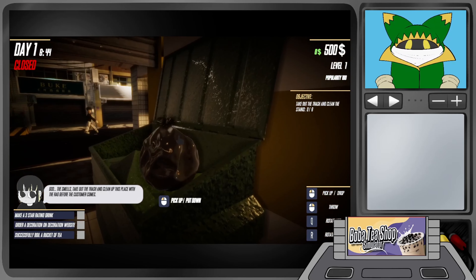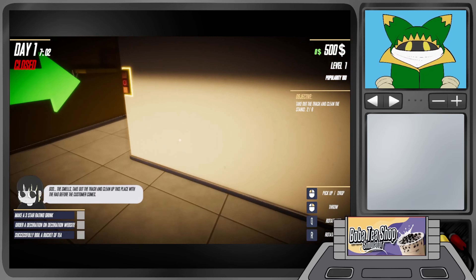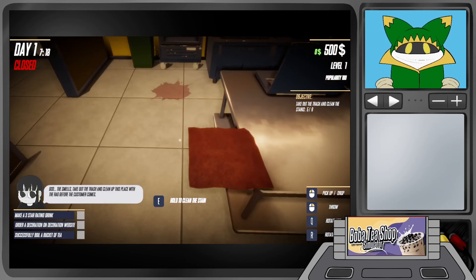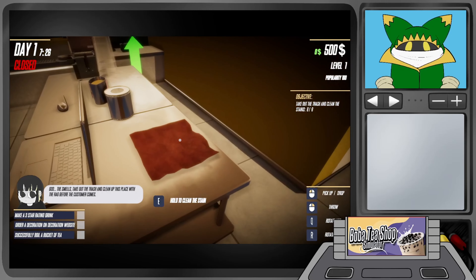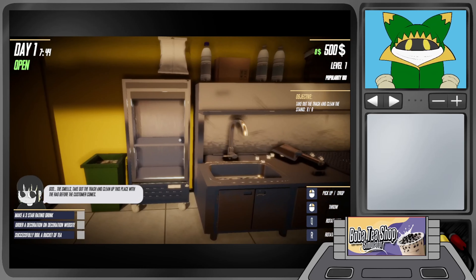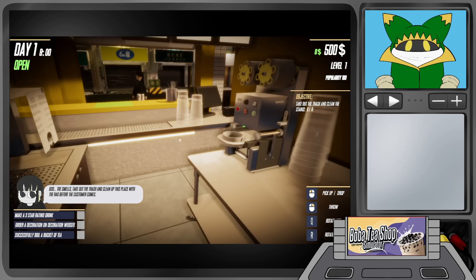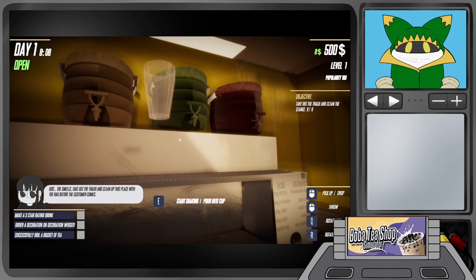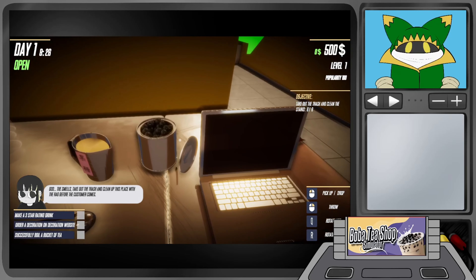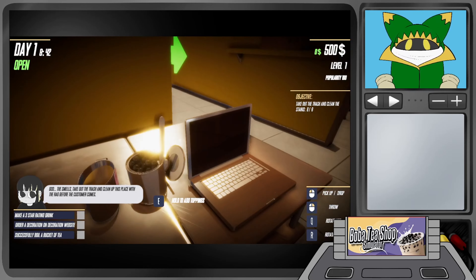Take out the trash and clean up this place with the rag before the customer comes. Click to interact — pick up, put down. Hold E to clean the stains. That's all cleaned up. Looking around the shop: there's a bridge, an ice tray with ice scoop, the shaker for shaking, the actual boba pearls, some kind of jug, a spoon for scooping.